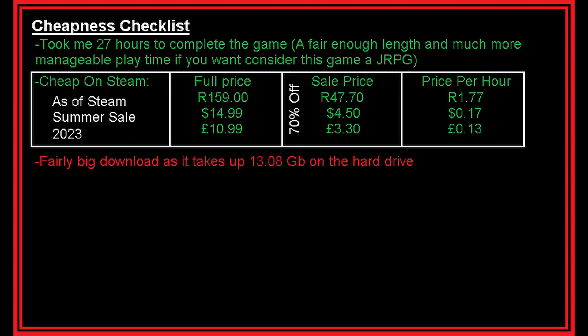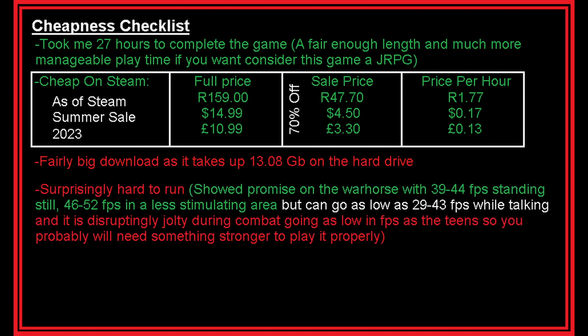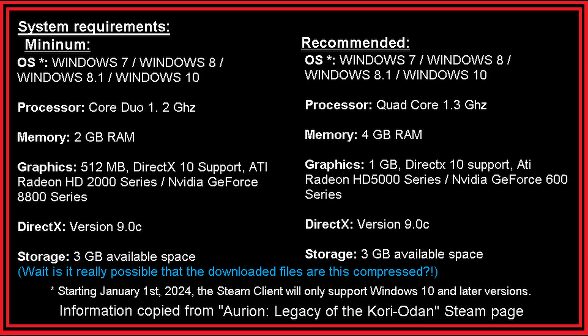To download it isn't the easiest as it takes up 13.08 gigabytes on the hard drive. It sort of works on the Steam Deck — very good, like between 39 and 44 frames per second standing still, 46 to 52 fps in a less stimulating area. But it can go down to as broad a sweep as between 29 and 43 frames per second during talking, and it can be very jolty in between smooth bits, with the fps going as low as the teens during the jolts — jolts when you activate a legacy or use a power. This may be one of the few situations where something plays on the Steam Deck but those jolts just make it kind of unplayable.